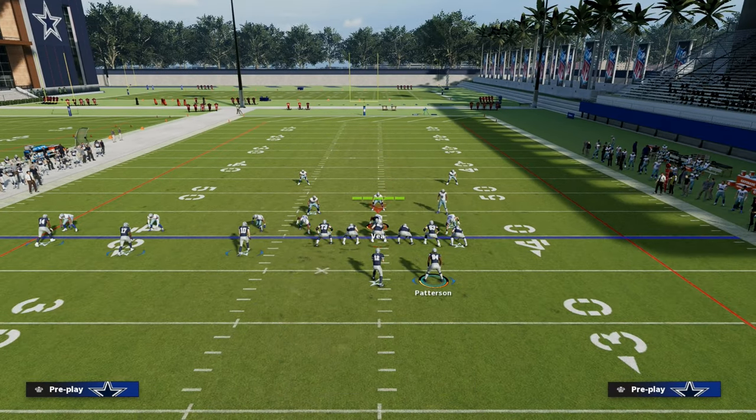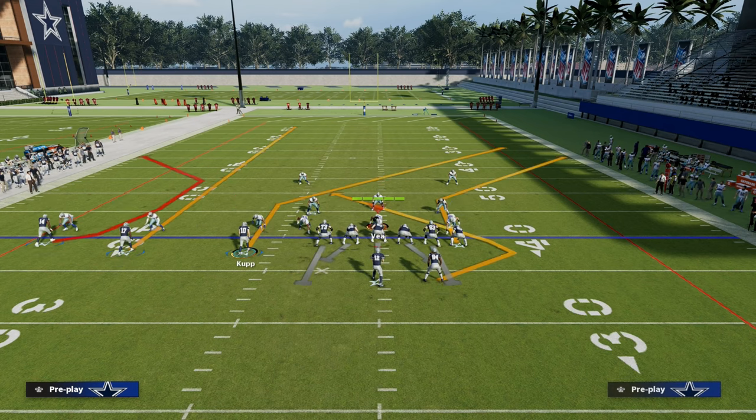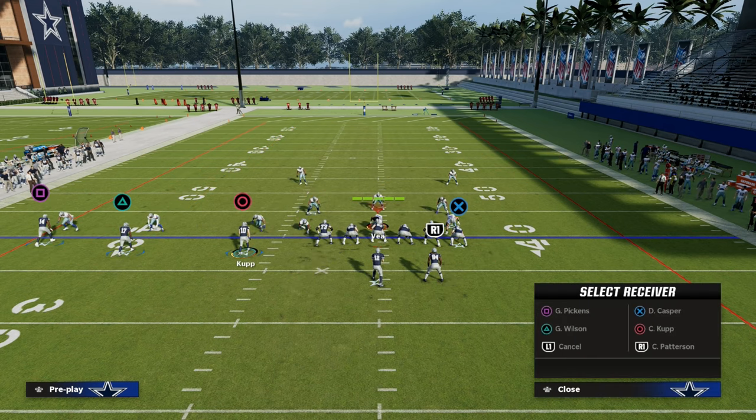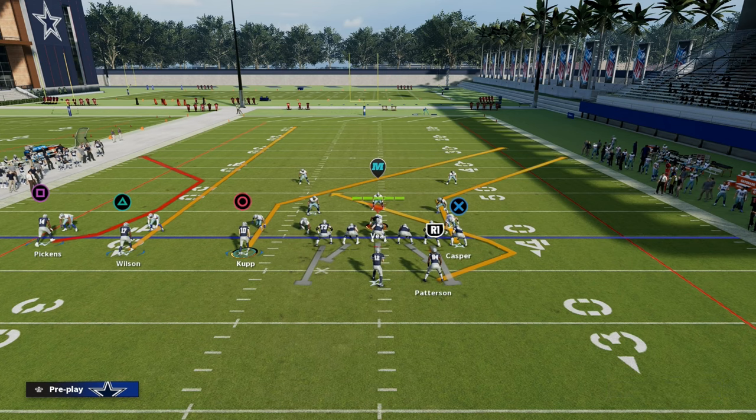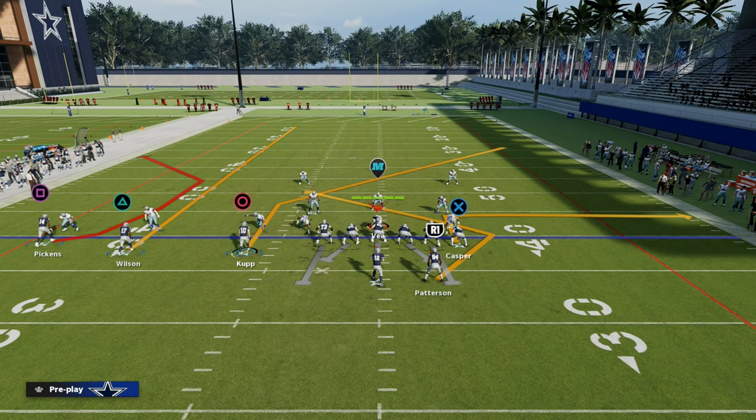We're also going to streak our middle trips receiver. Then what I like to do is take our tight end — you can put him on an out route, leave him on the corner route, or put him on a five-yard out. If you want, you can re-text his route to Patterson, which gives him a sharper angle to cut over the middle of the field.